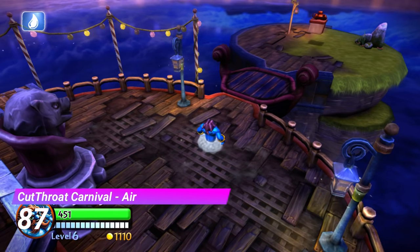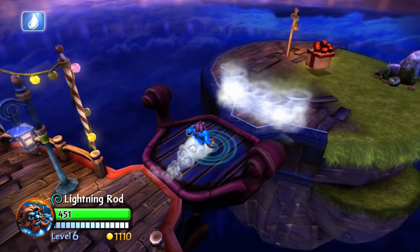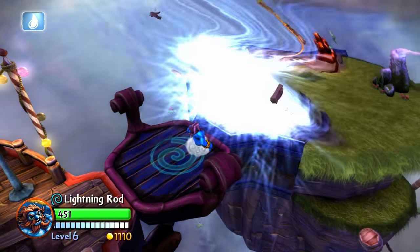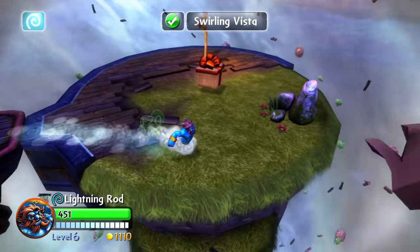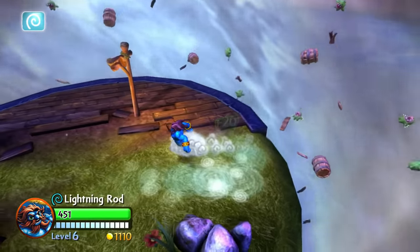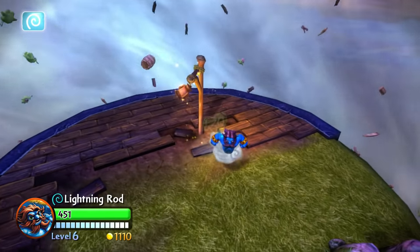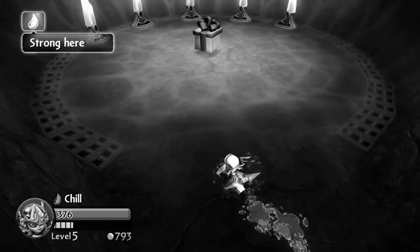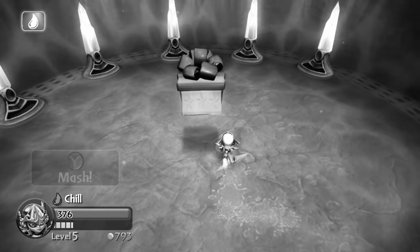We now have the air gate from Cutthroat Carnival. Now this might just look like a very boring and plain gate, but when you actually step inside the area, a massive tornado forms in the background. I think it looks pretty cool and it's funny to see the Chompies flying around inside of it. If only they did something visually interesting for the Autogyro Adventure Water Gate — that would have changed everything.